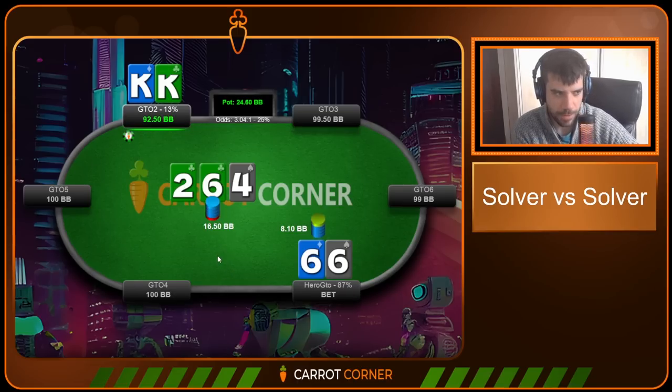Hero GTO flats the 3-bet from GTO2 and leads the flop on deuce-six-four. This makes some sense even though humans rarely do it. This board completely neutralizes any range advantage the button had pre-flop. The button still has overpair advantage — and happens to have one here — but our UTG flat-calling range contains more combos of sixes, fours, fives, and sevens. It misses tons of ace-king, ace-queen, and big offsuit cards, so we catch up a lot on this board.